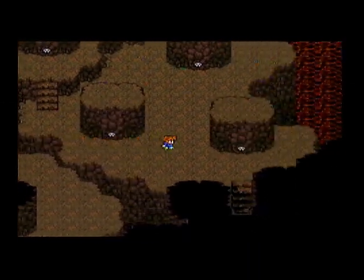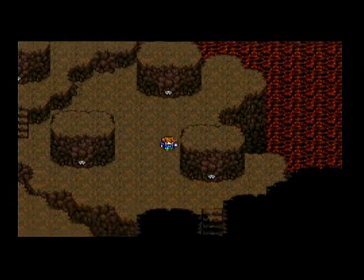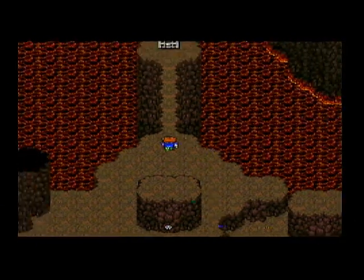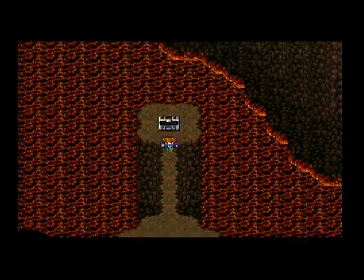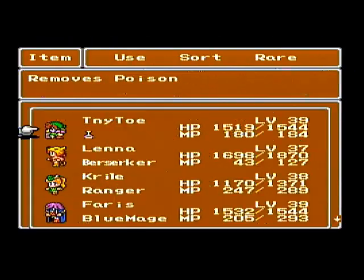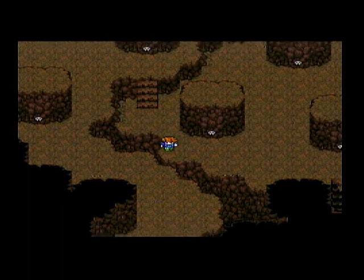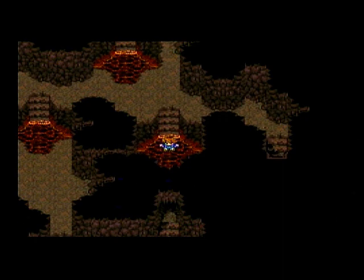We're going to hit this switch right here. Donk! And that created that little land bridge up there. Across the bridge - ooh, a Flame Ring! I actually bought one too many Flame Rings back in Mirage Village, but that's okay, we're going to have more than enough money to buy the other rings we need. Now this one we actually want to hit, because it'll make us fall down this hole and skip going down the stairways up there. We only take one pit of damage.